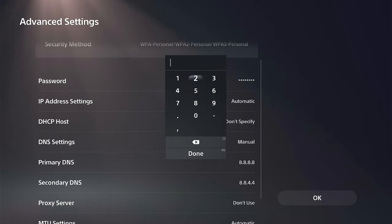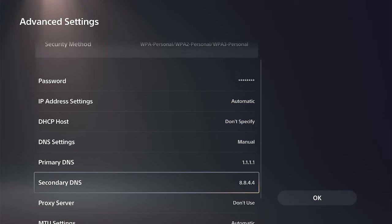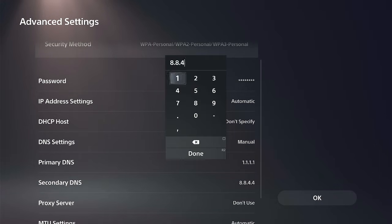For Cloudflare, type in 1.1.1.1 for the primary DNS. Then for the secondary, type in 1.0.0.1, and press OK.